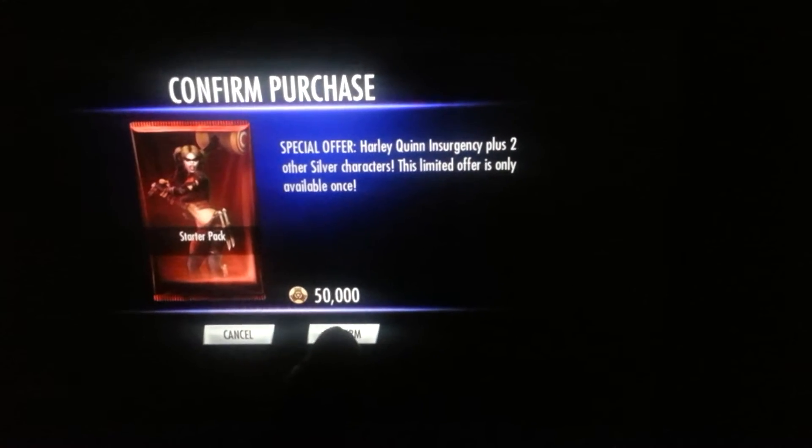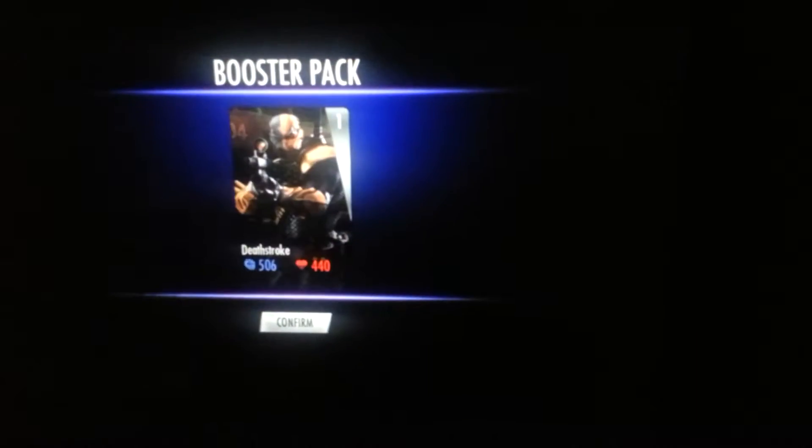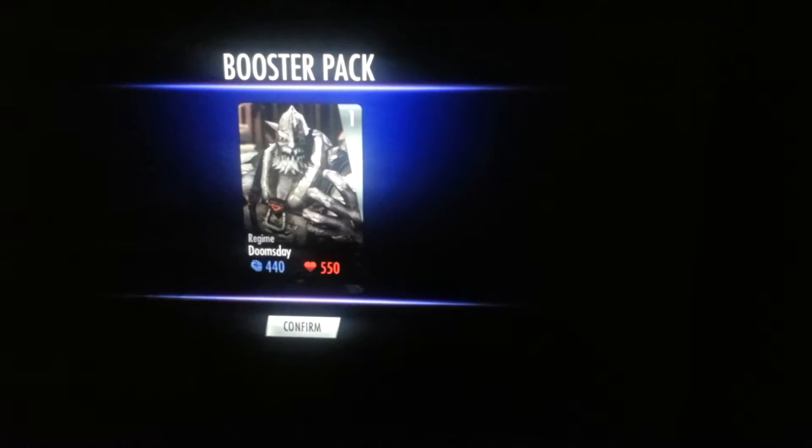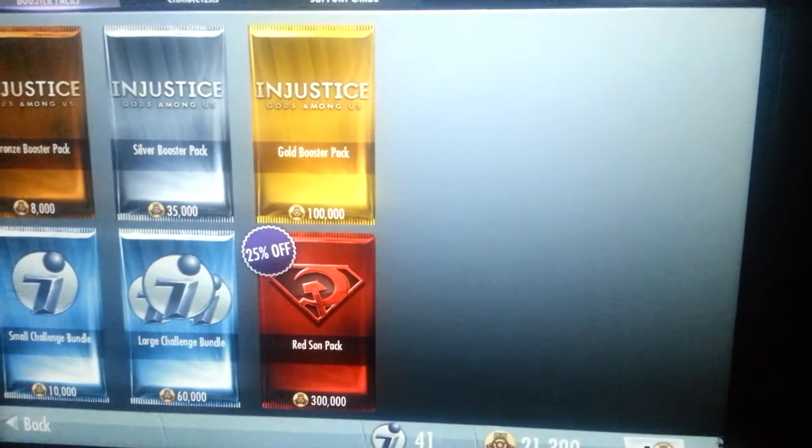So I'm going to do that now because I did not do that. Confirm. So I get Harley Quinn Insurgency, which is a silver card. Confirm that. I also get Deathstroke, silver card. Confirm that too. And I get Doomsday. All three silver cards.